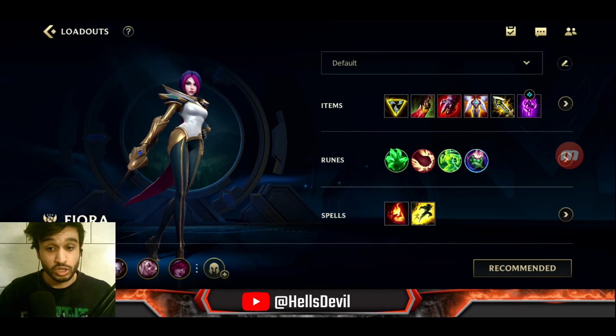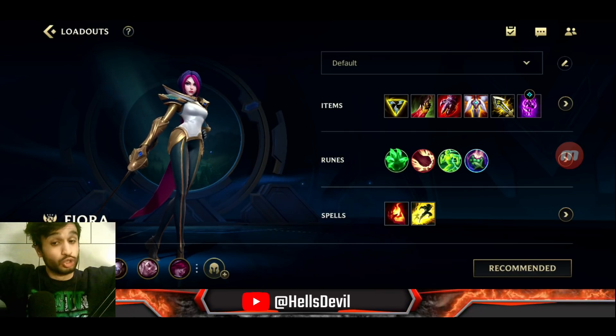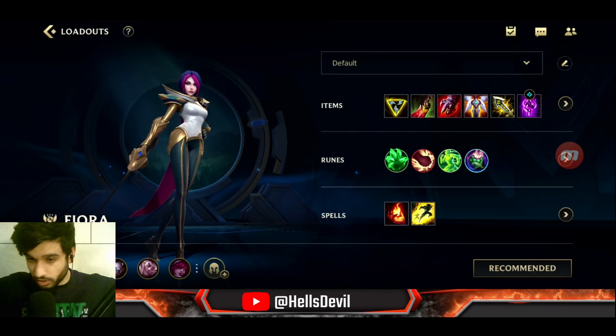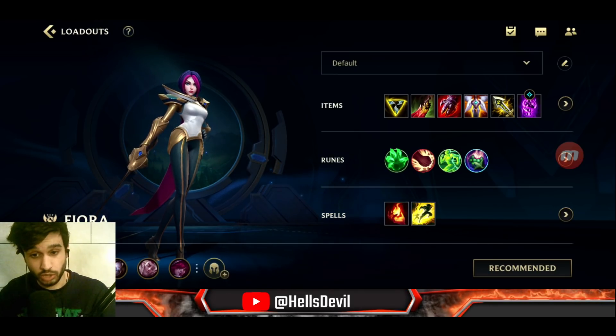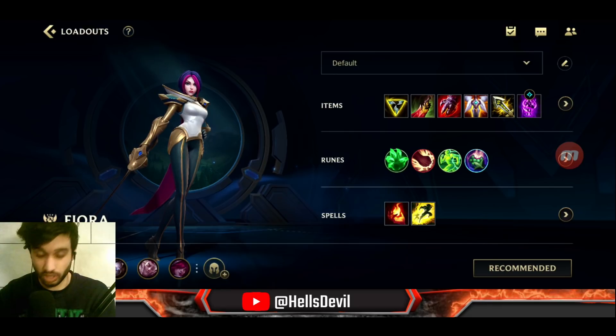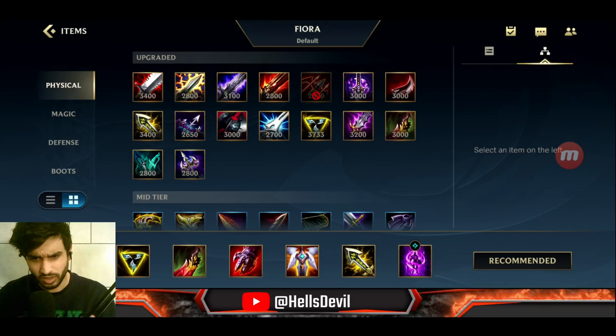First item: Trinity Force. That's it — nothing else. Just get Trinity Force. This works perfectly with the first ability and it's just an amazing item. After Trinity Force, there are a million things you can go for.